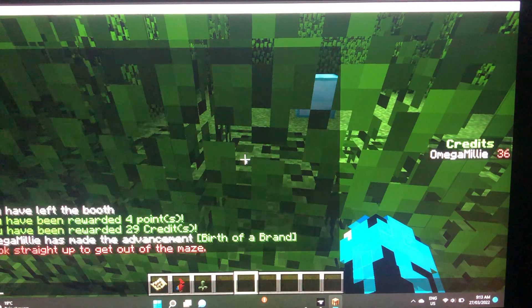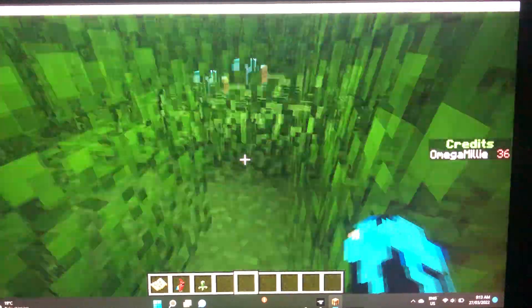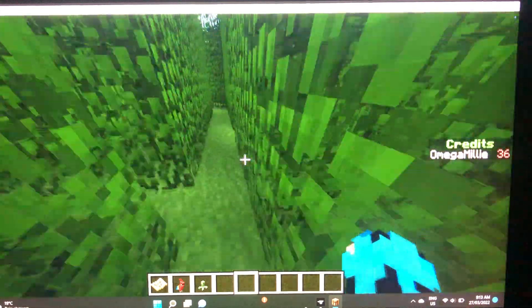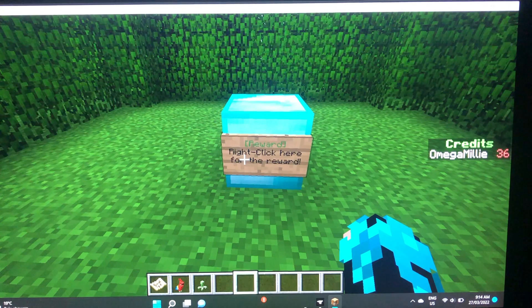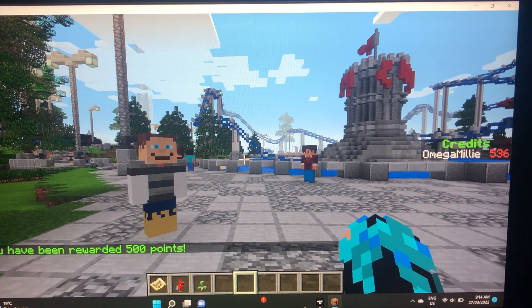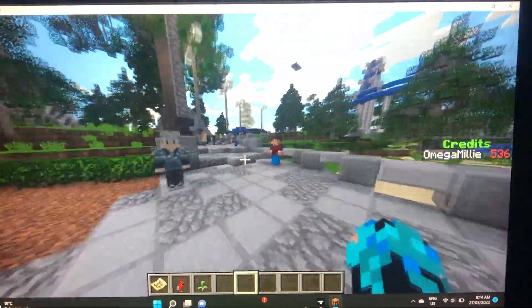That's right, I was here — slash game mode, game mode zero, enter. Now we are in game mode zero. All we need to do is go through here, out here, through here, go there, then go to the end and right-click for the reward. Look, now I've got 536! From just 36 I've got 500 more, so I can get some more stuff.